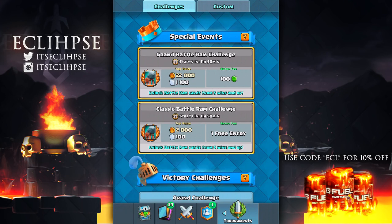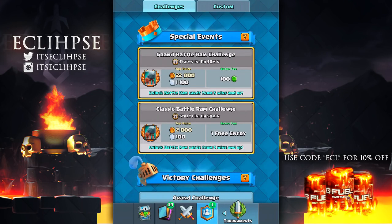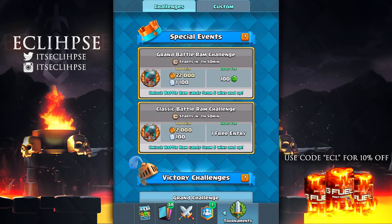If you head on over to the tournaments page, it says Special Events, and this is actually starting in just a few hours. For many of you by the time you're watching this, the challenge may already be live. First off, you have the Grand Battle Ram Challenge, which costs 100 gems to enter but gives a much bigger reward. Underneath that is the Classic Battle Ram Challenge, and the first time you enter the classic one it is free, but every time after that it costs a few gems.